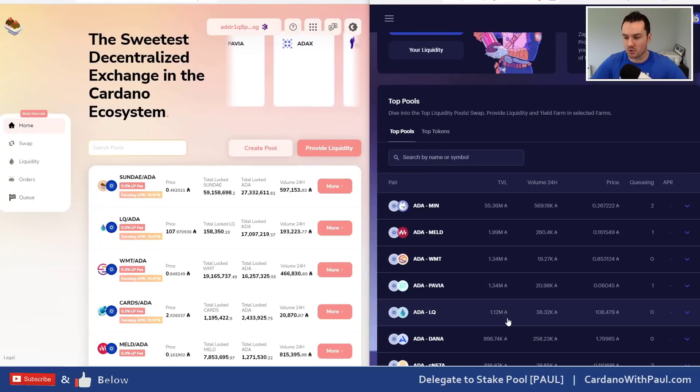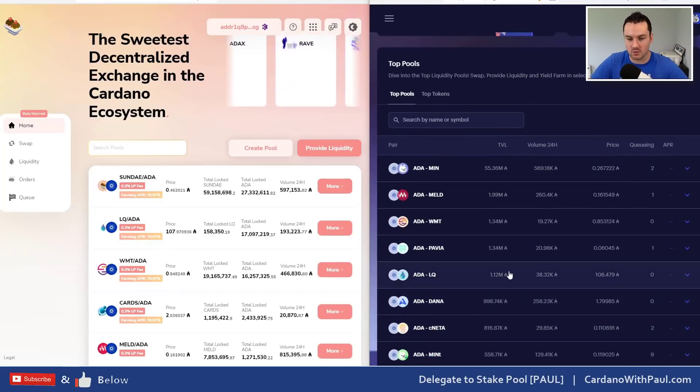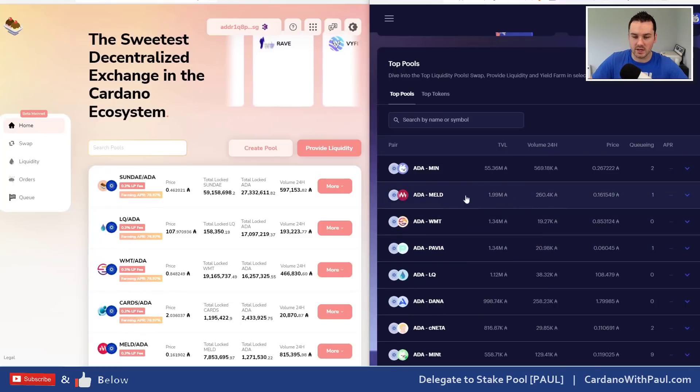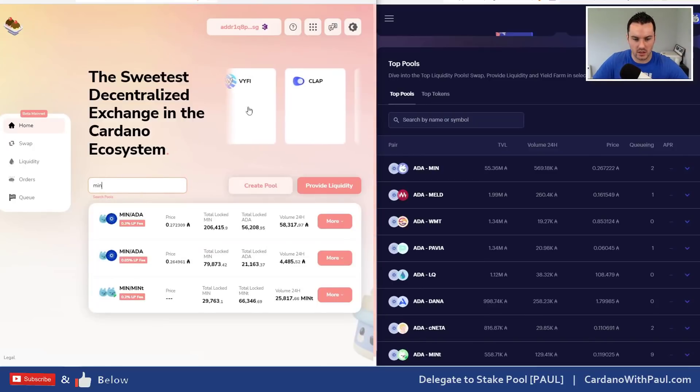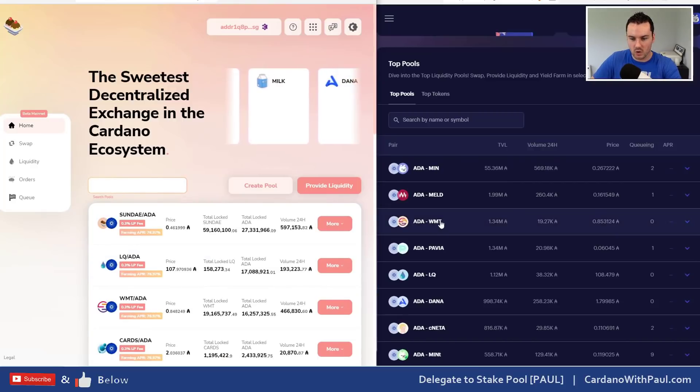Looking at the top five tokens here — those are the ones I would probably use, anything over a million, even DANA depending on the SundaySwap side. Let's look at MELD: I can see 0.161 is the price on SundaySwap, and it's a very similar price on MinSwap — no real advantage there. Looking at MIN, there isn't much volume on there so there's not a huge amount of locked tokens, though it looks slightly more expensive on SundaySwap. Based on that low volume, I wouldn't get much there.